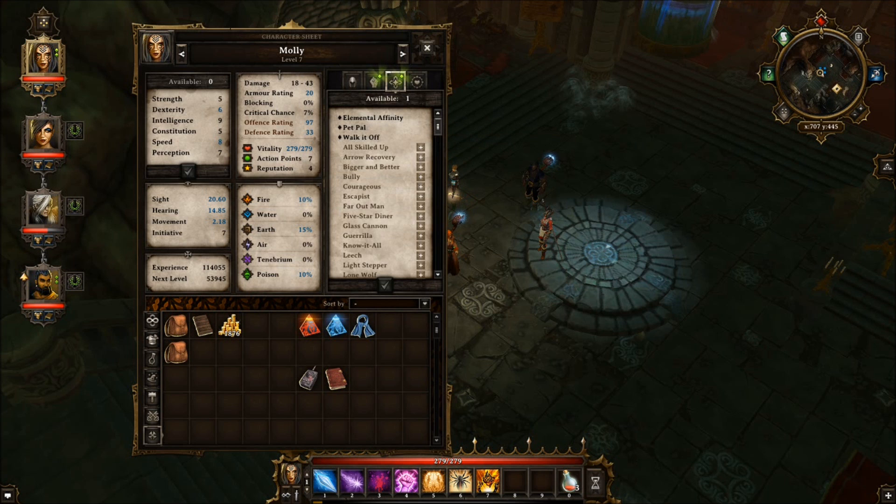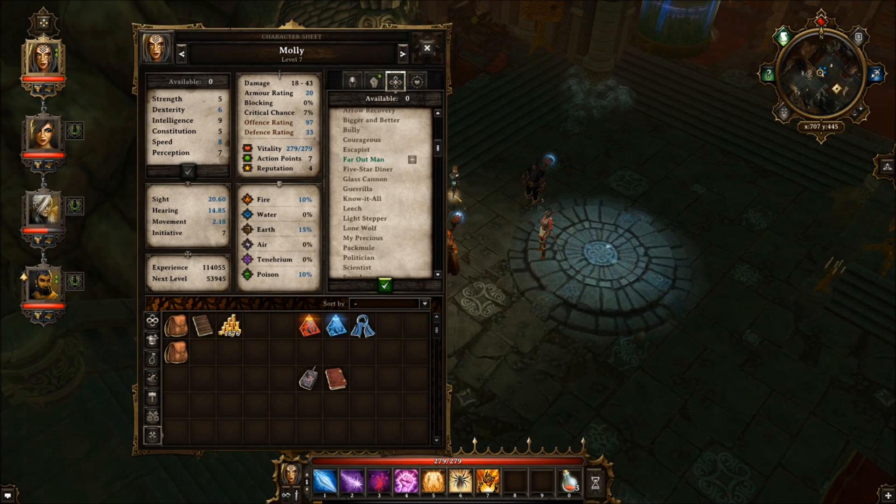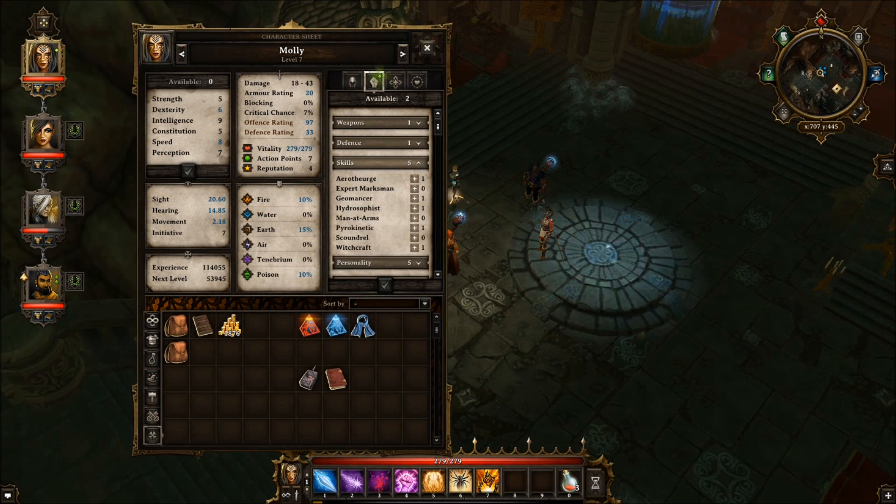What traits do I give you now? So this is Molly. Skilled, bigger and better, bully, courageous. Courageous might work — courageous acts for immunity to fear, but you can no longer flee from combat. Increase the range of spells and scrolls — yes. And skills.